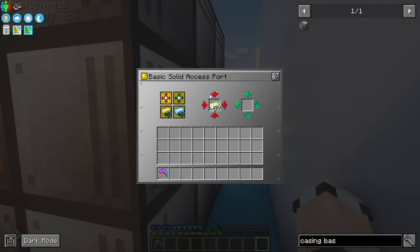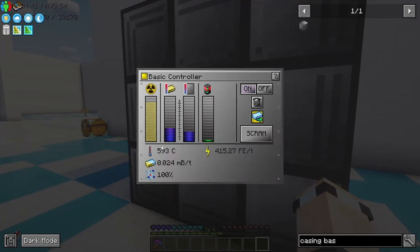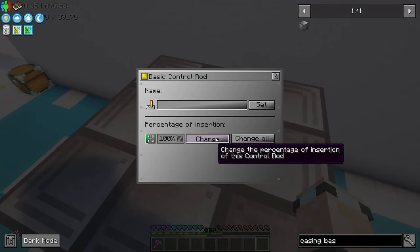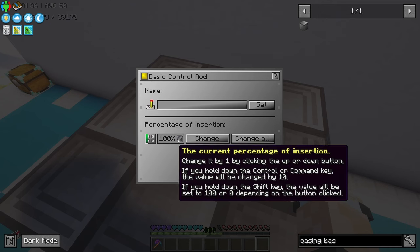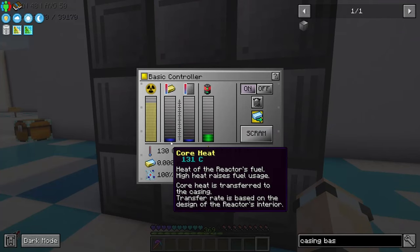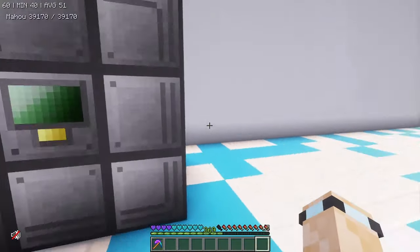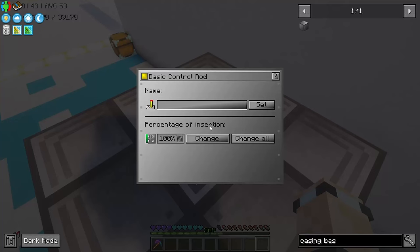We're going to put that in the back and that is going to start being consumed. The reactor says it's started up. Normally if we have a look in here it will be set to 100, so you need to go on top, go to the basic control rod, and set that to 0%. If I set it to 100 you'll notice that all of the core heat and casing heat goes back down — this will stop producing power.